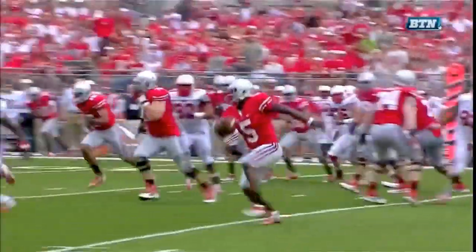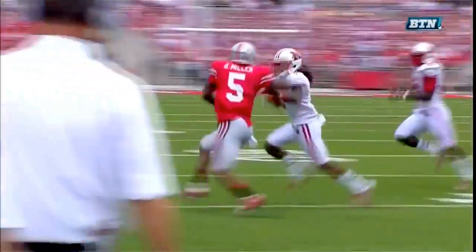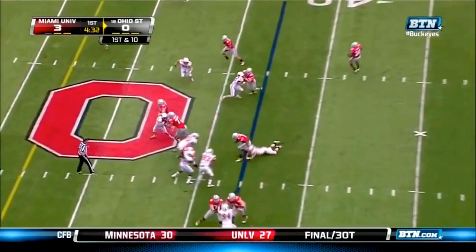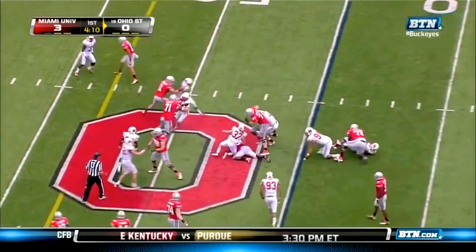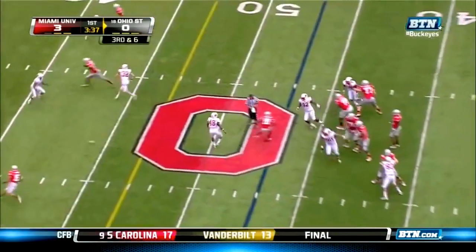Everything opening up for him left side — Miller out across the 40, thrown out of bounds by the field. Braxton Miller just completely reverses the field. The farthest penetration for Ohio State on offense — option football. Once they have a couple of successful plays you'll see everybody go a little bit faster. Easy selection for Coach Meyer, really simple transition for him.